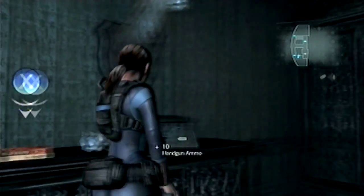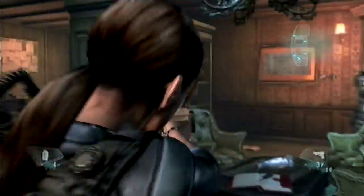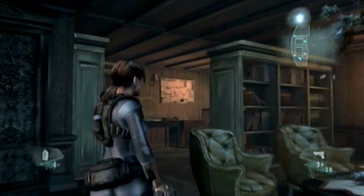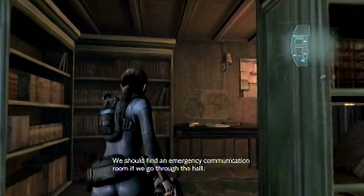Oh, hi, Mr. Deerhead! Oh, it's a map! Sweet! We should find an emergency communication room if we go through the hall.